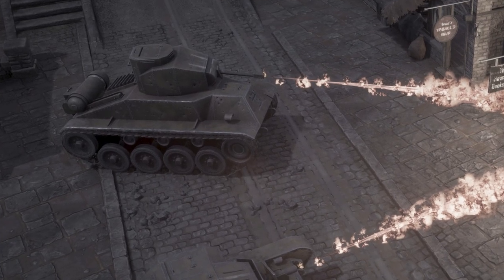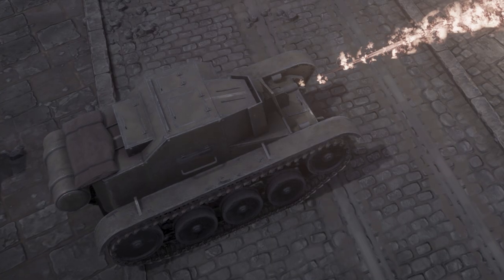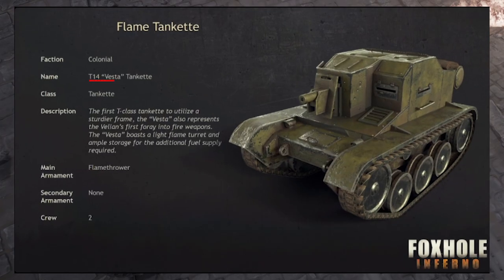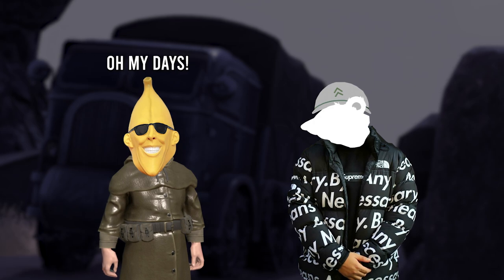The Colonials have the light flame tank, which is their heavy flamethrower vehicle, and they also possess this absolute beauty — the T14 Vesta Tankette. That flame tankette, oh my days.